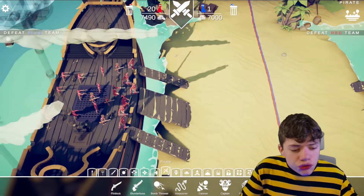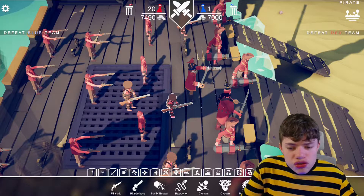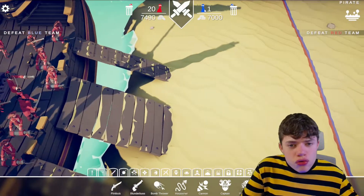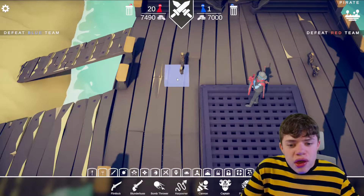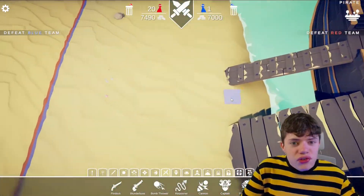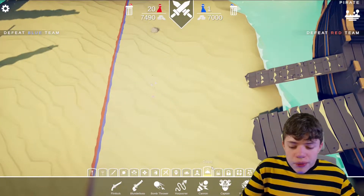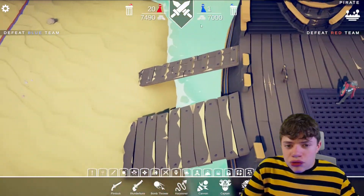I've built somewhat of a dream team with pirates — guys in barrels, a pirate captain, pirate queen, a bunch of cool pirates. And on the other side, we've only got one troop: Thor Ragnarok. Yes, you heard that right — Thor Ragnarok from the hit Marvel films. It's a custom created unit, so I want to see how it does.